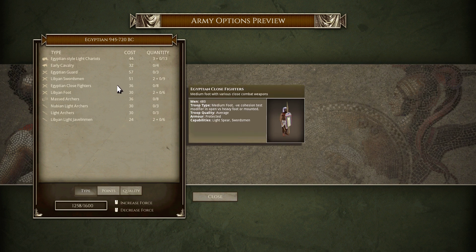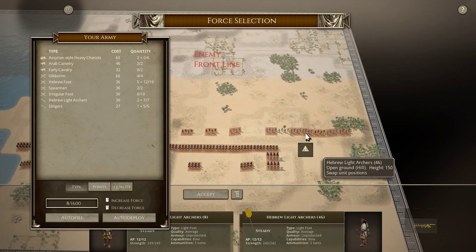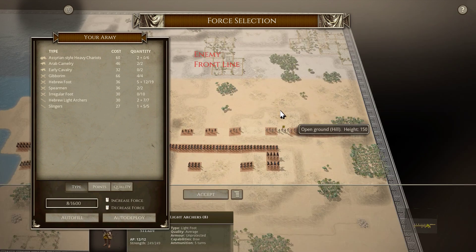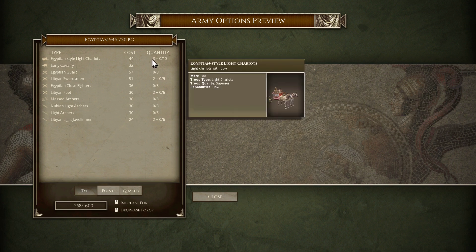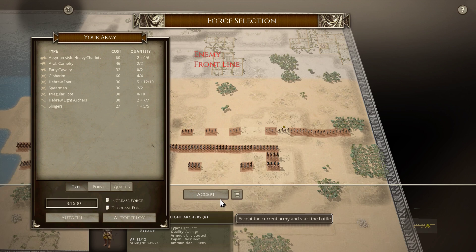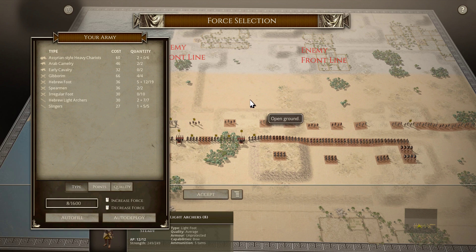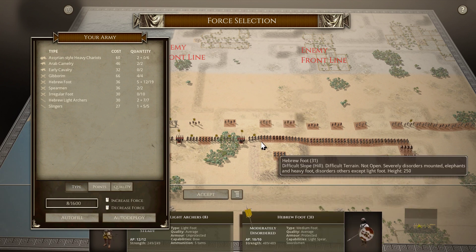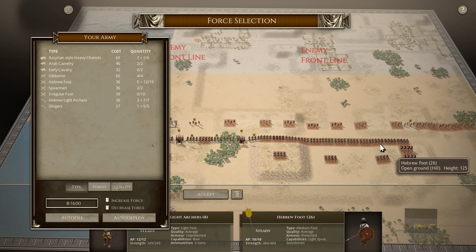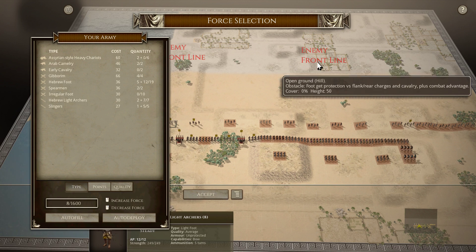The main difficulty is the maneuverable light chariots - I need to put all my lights here and utilize this rough ground to prevent them from flanking. I have Arab camels to help disorder them as well as maybe chase some down. The massed archers are going to be an issue too. I don't really want to get too many of the heavy chariots shot up, and if I use them to block the light spear impact foot they'll just get shot up anyway, so I'll have to rely on light spear sword spam.